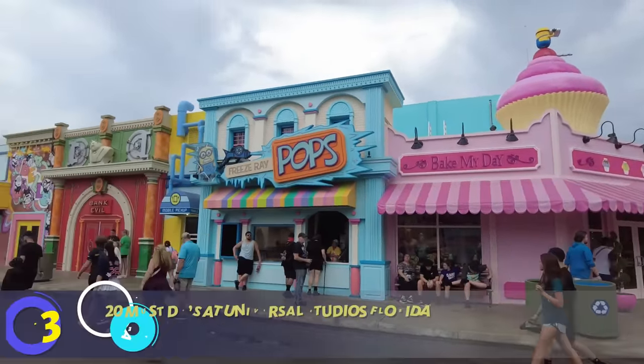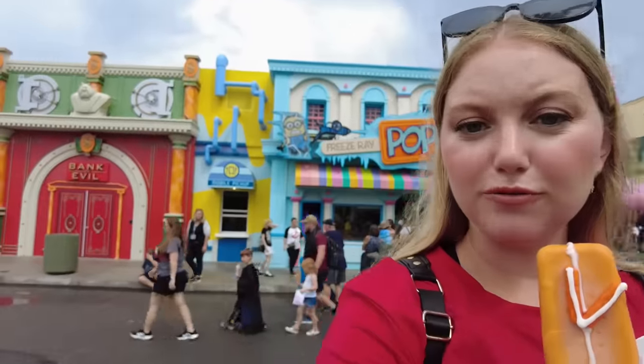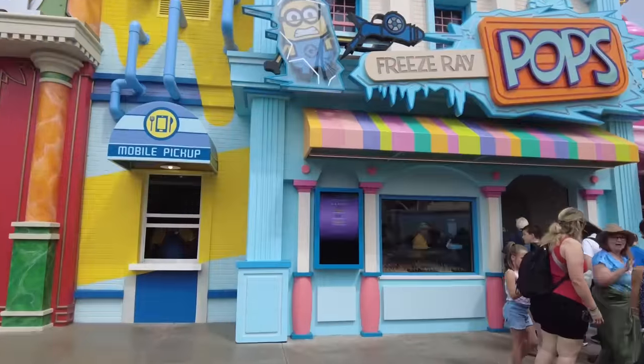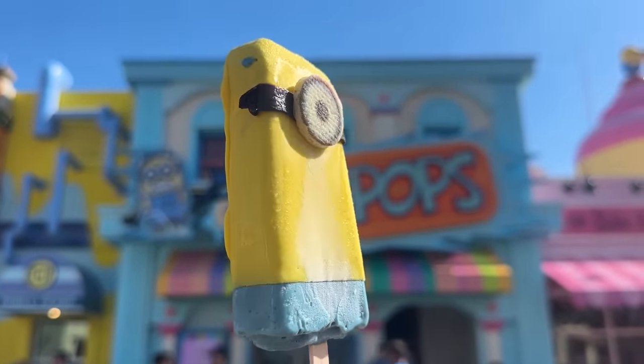Now let's talk some snacks and eats, which are all still pretty much near the entrance. Next up on our must-dos, I think you need to grab a Freezeray Pop — or as I call them, Papananas. These are specialty ice pops or popsicles and you can get a handful of flavors: the Minion (blue banana), Gru (with Nutella), and the Vector (orange cream), which is what I'm trying today. They also have mango, strawberry, coconut, blueberry, lemonade, cotton candy, cheesecake, lemon mint, and cookies and cream. Full honesty, I love these. They are so good — they melt fast and are hard to enjoy during hot days, but they are so worth it.